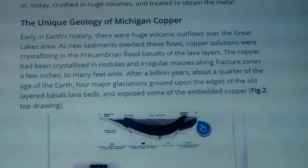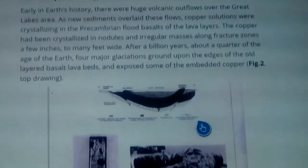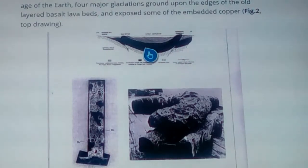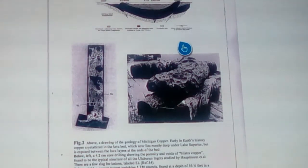Early in Earth's history there were huge volcanic outflows over the Great Lakes area. As new sediments overlaid these flows, copper solutions were crystallizing in the pre-Cambrian flood basalts of the lava layers. The copper crystallized in nodules and irregular masses along fracture zones, from a few inches to many feet. After about a billion years — roughly a quarter of Earth's age — four major glaciations ground upon the edges of the old layered basalt lava beds and exposed some of the embedded copper.